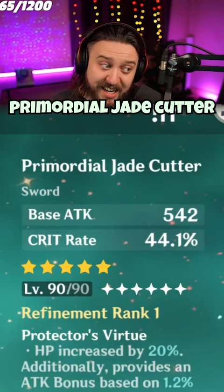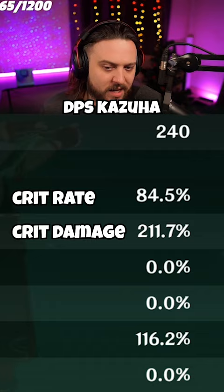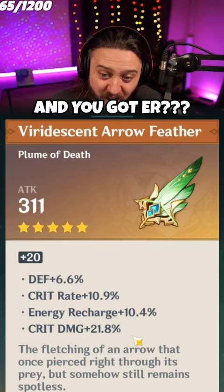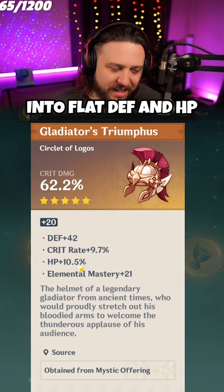Oh my god. Okay, this might be the best pure DPS Kazuha I've seen to date. I gotta see these artifacts though. These have gotta be nuts — oh my god, 10.9 crit rate with 21.8 crit damage, and you got ER? Oh my god, what am I looking at? Obviously the rolls in flat defense and HP are bad, but it's still crit damage mains that with a lot of crit rate and EM.